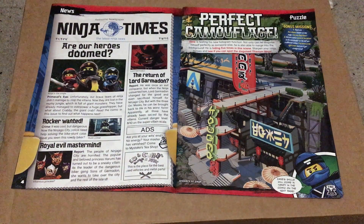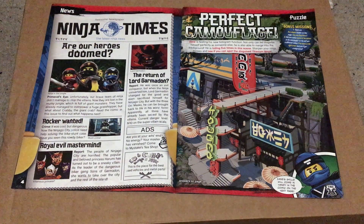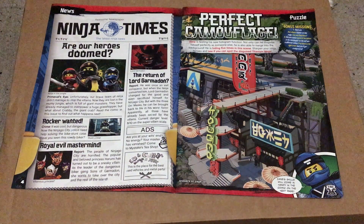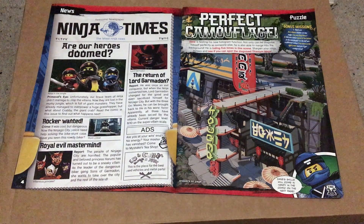The second article is 'Rocker Wanted,' which shows the bike chase from earlier in the season. The third is 'Royal Evil Mastermind,' a short piece telling us that the villain of the season, the Quiet One, is Harumi. And the final article is 'The Return of Lord Garmadon,' a piece giving us some information about Garmadon.